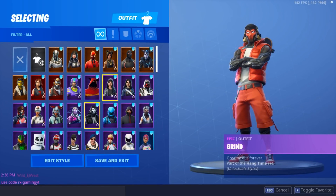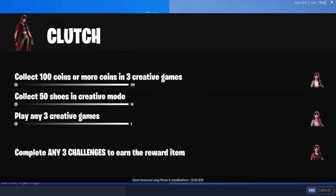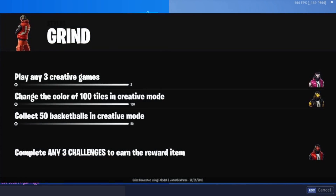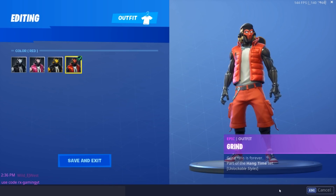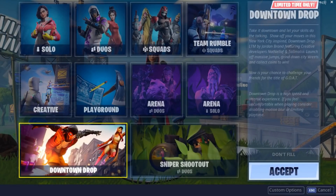The challenges for Clutch and Grind actually require you to get an absurd amount of shoes and basketballs. It's insanely hard to get in this limited-time mode going on right now — the Downtime Drop.